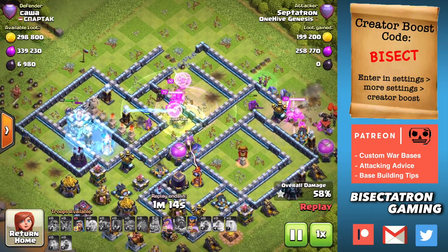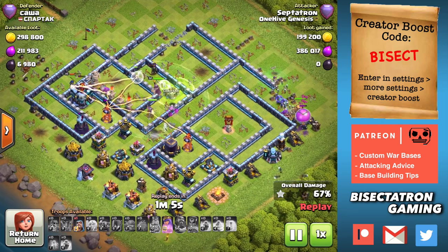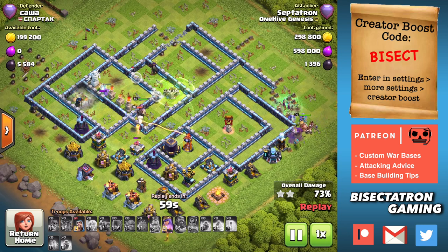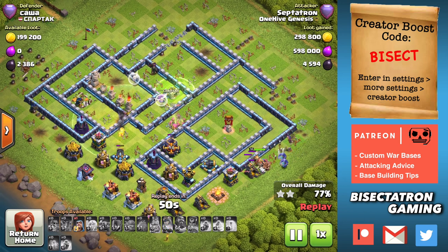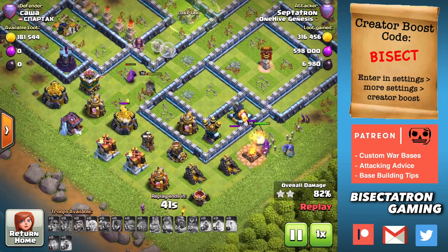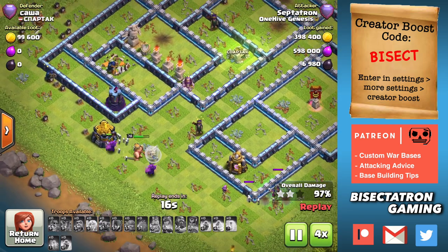I'm going to use the royal champ to go in there and take out the Town Hall. We have the queen with the healers in the middle, which is what we like to see, and a big group on the outside — the king with some witches. You just need enough to go into the base to take out the essential infernos, town hall, scatter shots, all the stuff that can be an issue in the core. It actually helps to have some witches going around the outside with a tank like the king in front. We'll speed up to x2 and take a look at a bunch of these attacks today.